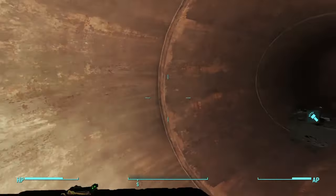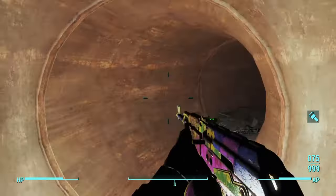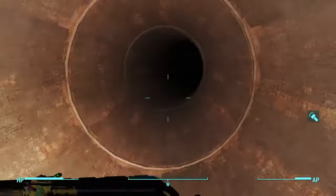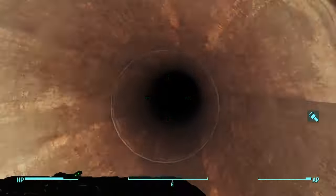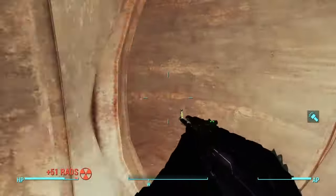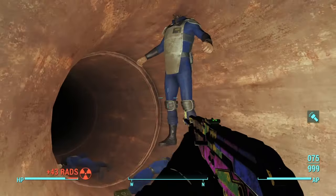Maybe there's a different labyrinth there or maybe this is just it. There's another bottle cap mine, and another chameleon deathclaw - take him out and down you go. If you want to download the mod, let me know in the comments if you've gone through this before and found anything else - I'm more than likely going the wrong way.